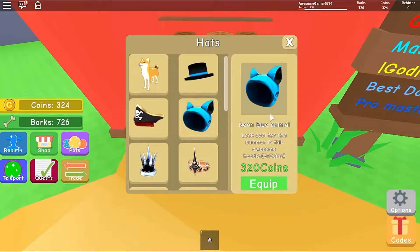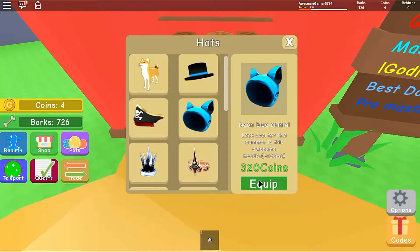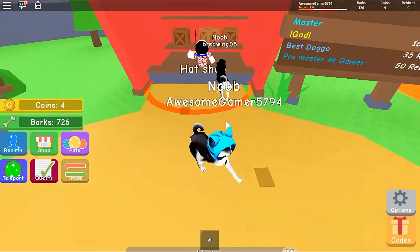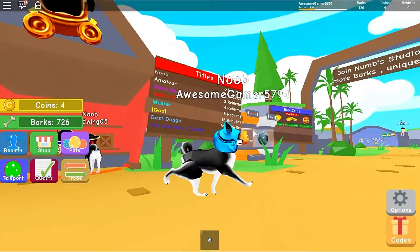We can get the neon blue animal hoodie — look cool for this summer in this awesome hoodie, and it gives you plus eight coins instead of five plus. We're definitely getting this. The hats do give you a coin multiplier! Oh my gosh guys, we look amazing right now. I love how you can just customize your doge however you want.